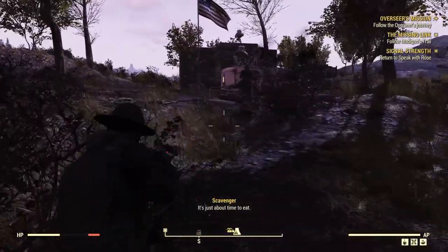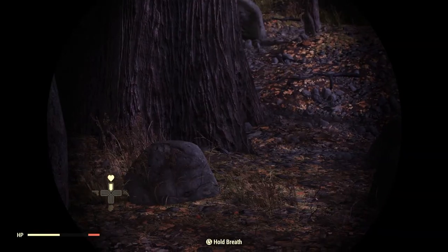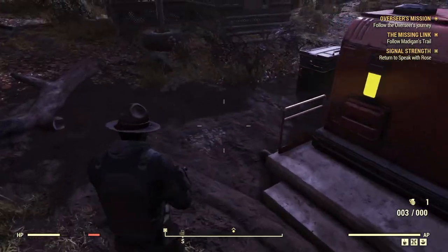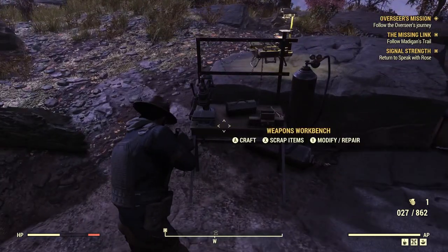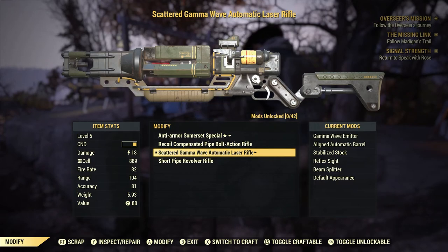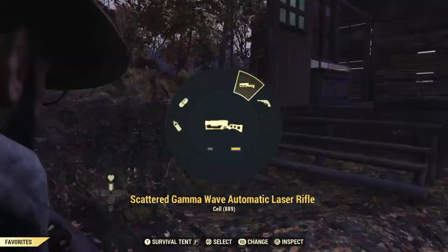Yep, there's a wandering NPC at the camp again. Let me take care of that. All right, do I even have a weapons workbench? Yes I do. Let's go ahead and modify and repair — inspect and repair at the workbench. Very nice, got the weapon fixed up.